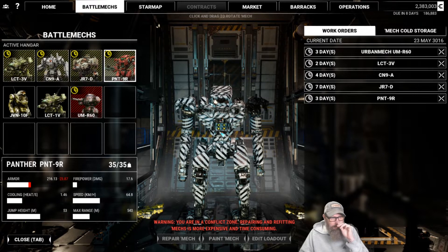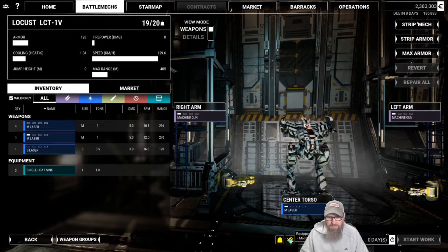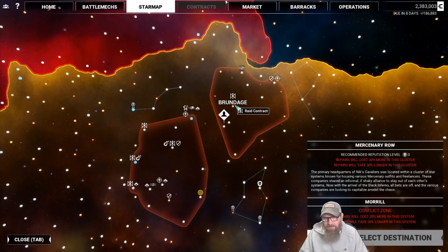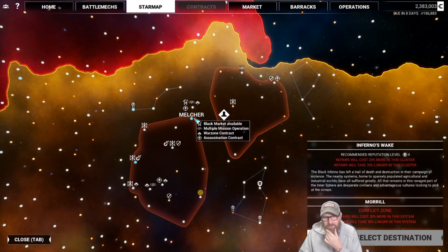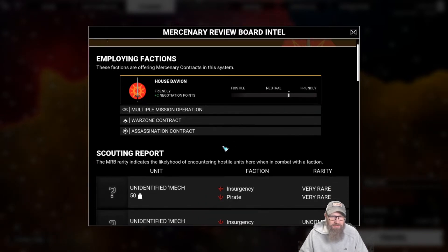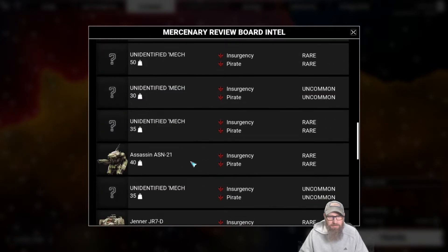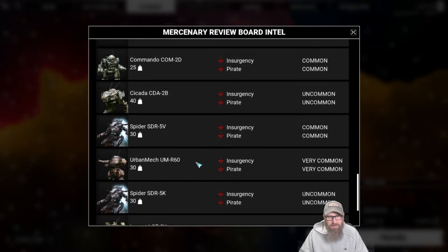We've still got our Jenner. Oh, we can't take it because we don't have enough weight — that's what's going on. We could probably sell this sucker. He's got two machine guns and a small laser, he's under tonnage and doesn't have ammo. We're probably just gonna sell him anyway. Let's check the star map — we've got no more missions here. We've got a raid contract there, level three. Or we could go here — we've got a bunch of missions here.